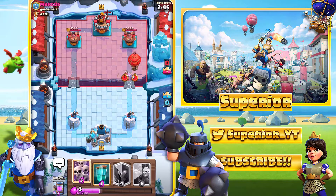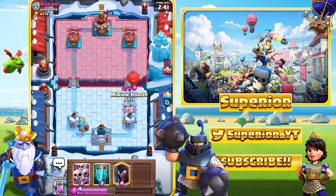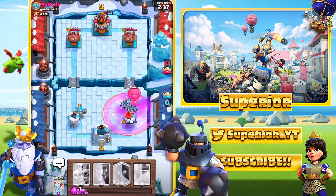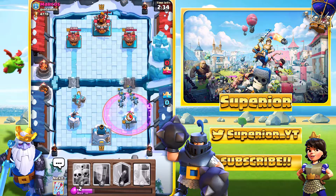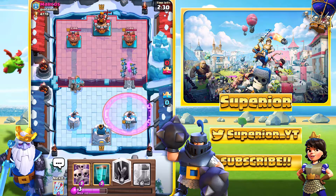We'll go golem at the back right now, it looks pretty decent. Until, of course, he does go with the balloon. My only option here really is the minion horde. I do expect him to have arrows and or freeze. He actually has zap, so I was kind of wrong, but either way, we did take a significant amount of damage and that isn't really great for us.